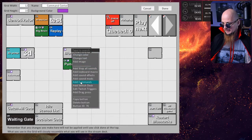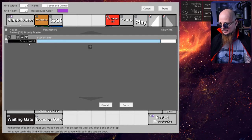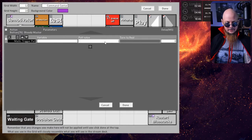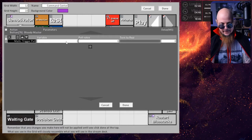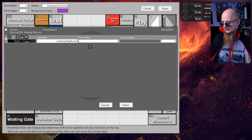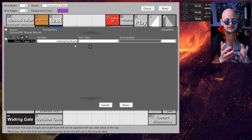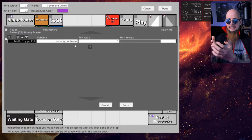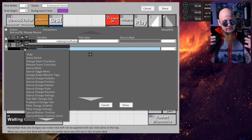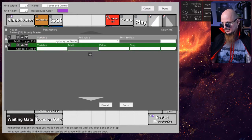Now in here I need to start adding the commands. The first one will be 'Trigger Pull'. In the pull value I need to specify '1' and the variable name 'redemption name'. So in this redemption name variable I will either have 'Ole Punch' if that was redeemed, or 'Ole Smash' if that was redeemed. Now I need to compare and skip if this variable...